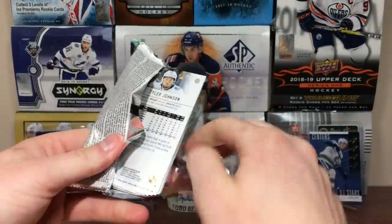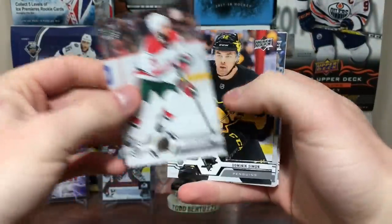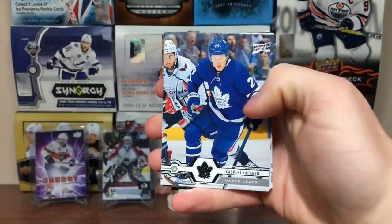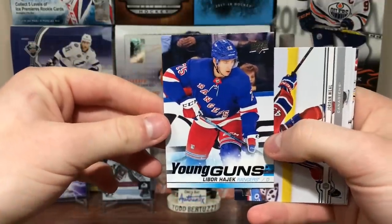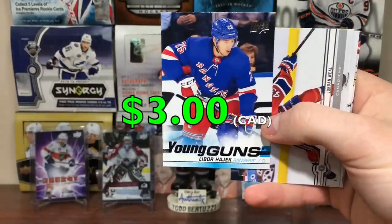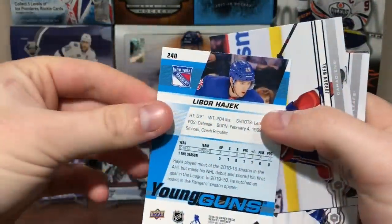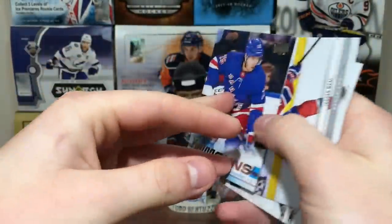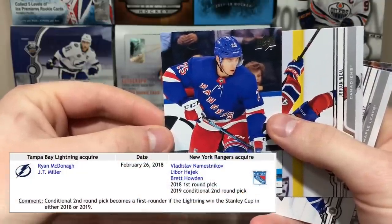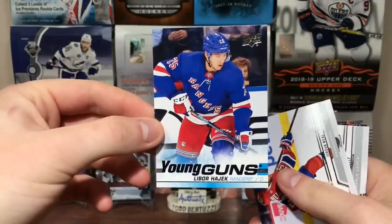Next pack: Kyle Palmieri, Dominic Simone, Kasperi Kapanen, and Libor Hayek - Young Guns! He was a former second rounder of the Tampa Bay Lightning in 2016, and was part of the JT Miller and Ryan McDonough trade. Young defenseman for the New York Rangers. That's not too bad.